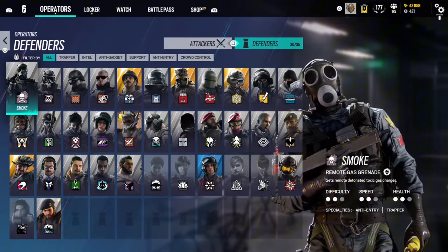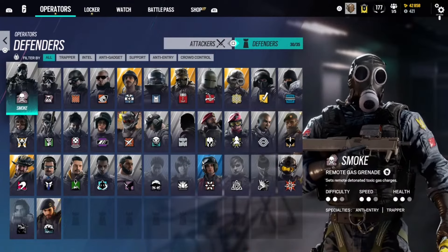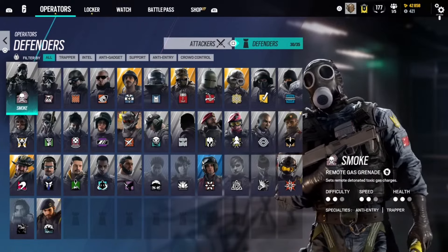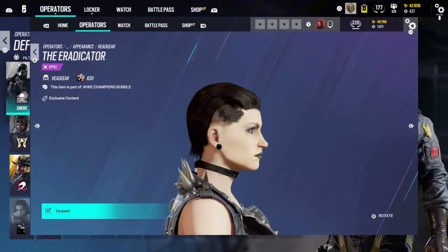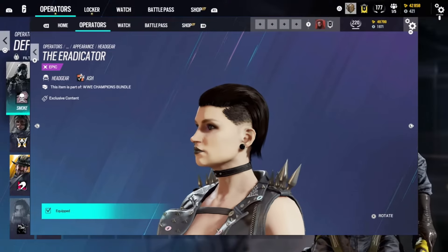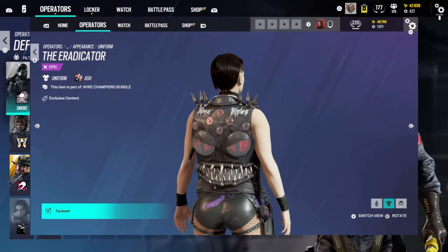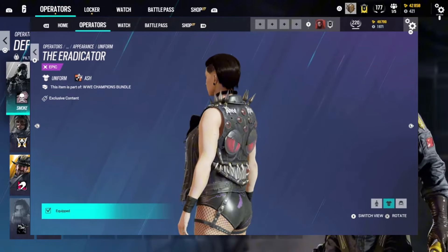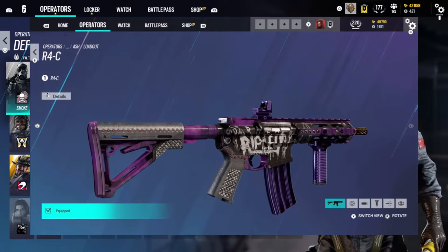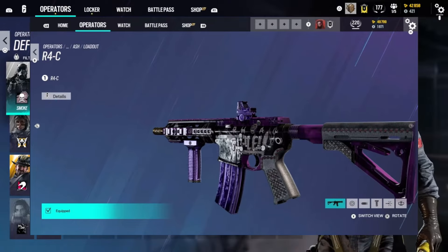Now for some WWE bundle skins that actually got taken out of the game — I have no clue why — but I'll cover them anyway. First we have Ash as Rhea Ripley. This skin is absolutely wild — you cannot look away. The weapon skin is pretty cool with the purple on it — it's a dope skin. Going in Diamond.